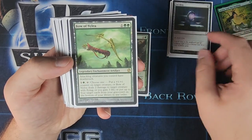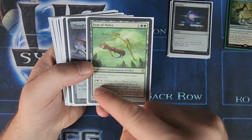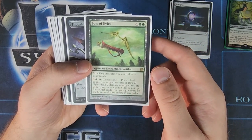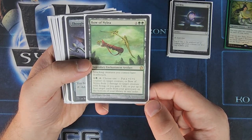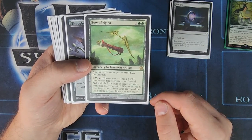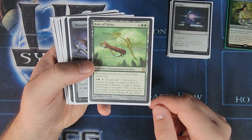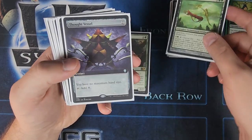We've got Sol Ring, and Bow of Nylea — attacking creatures you control have Death Touch, and you can pay two and tap to put a +1/+1 counter on target creature, or it deals two damage to target creature with flying, or you gain three life, or you put up to four cards from your graveyard on the bottom of your library in any order. So Bow of Nylea has a lot of utility for only being three mana.